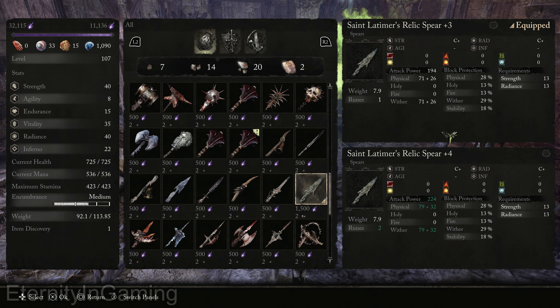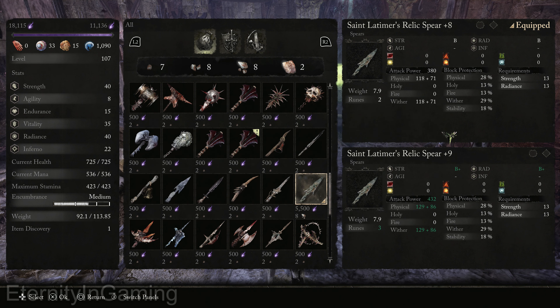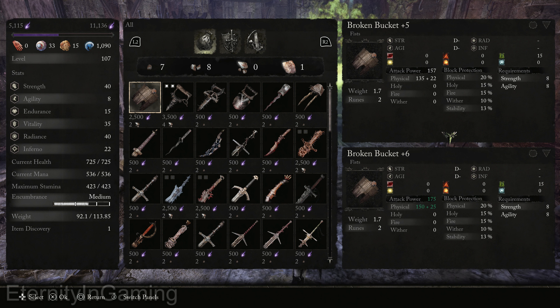This one can hold two types of runes at once. The weapon doesn't really have a special attribute — it just procs wither, which I feel is one of the stronger ones anyway.